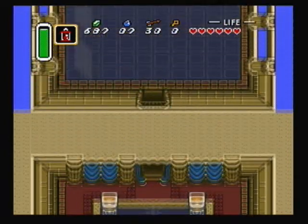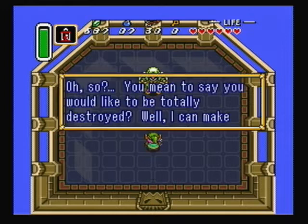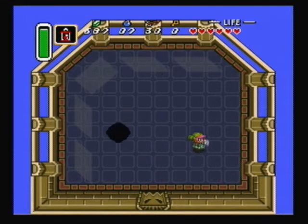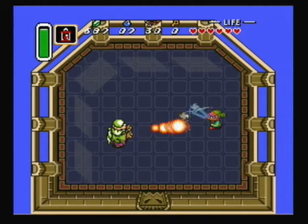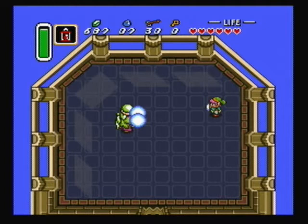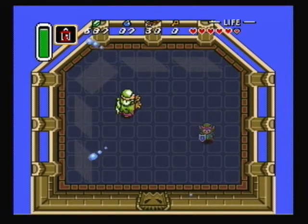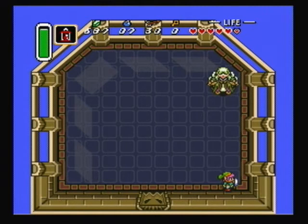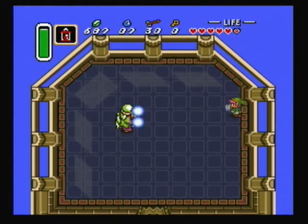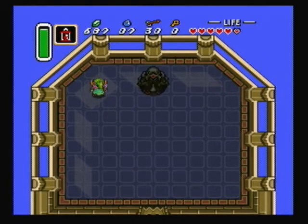Good thing you showed me where you went. Pretty much all this battle is, is hitting his fireballs back at him. The little blue circly fireballs — those ones you can't hit back. In fact, if you hit them, they'll split up and you'll most likely get hit. So just try to dodge those, walk past them.